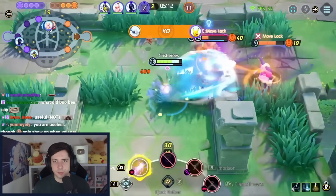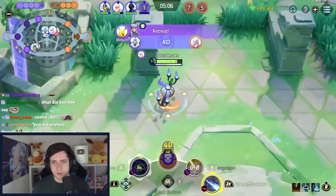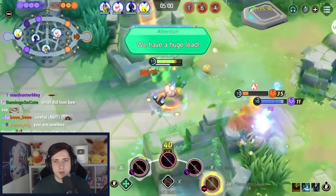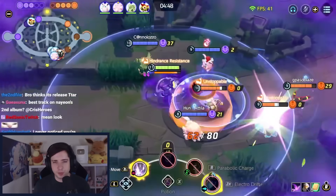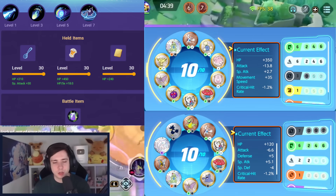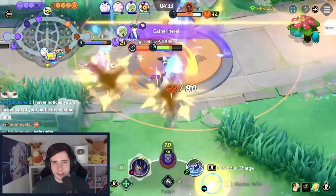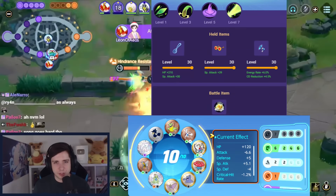For Chandelure we can go double choice specs and spoon, and we can also replace one choice specs with the curse incense item if the enemies have healing. Even though Miraidon got nerfed a bit ago, it's still an absolutely strong build — the best move set right now with potion, resonant guard, spoon, and if you want to be like me you can also play a cookie, but you can replace cookie with focus band, choice specs, or pretty much any other item you fancy. Resonant guard and spoon definitely feels like the best build — it allows you so much more often to actually get into your empowered electro drift and survive on one HP.